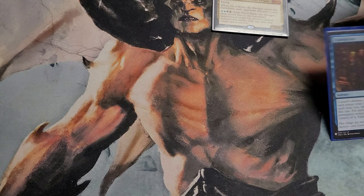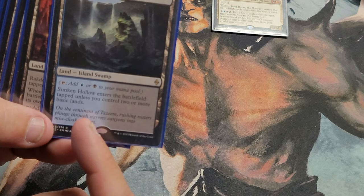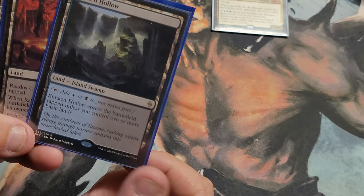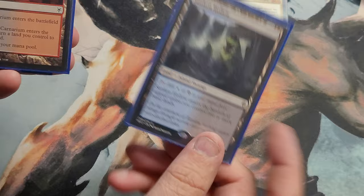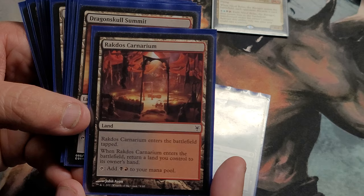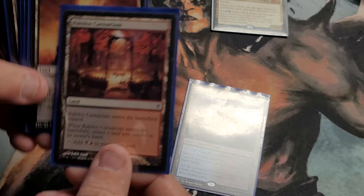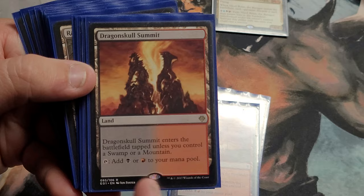Here are some of the lands. Sunken Hollow — when it enters, if you control two or more basics, it enters untapped and produces blue or black. Rakdos Carnarium — when it enters tapped, you return a land in your hand, and it taps for red and black — it's a bounce mana ramp land. Dragon Skull Summit — enters tapped unless you control a mountain or swamp, taps for either. Drowned Catacomb — same idea but for blue and black. And Watery Grave — a shockland, enters tapped unless you pay two life, ideal in the opening hand for immediate color fixing.